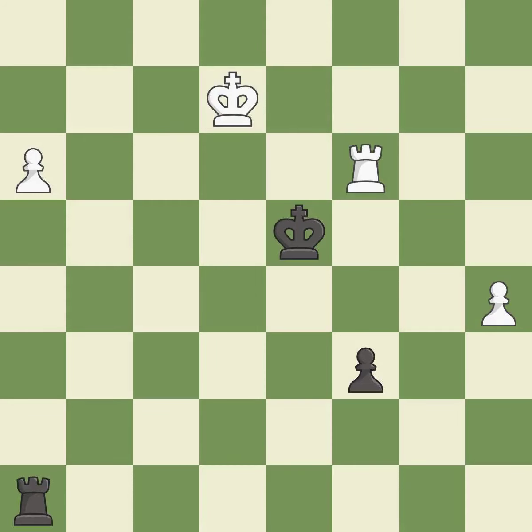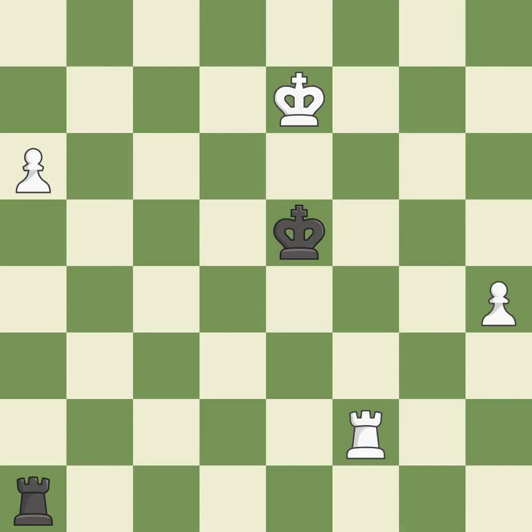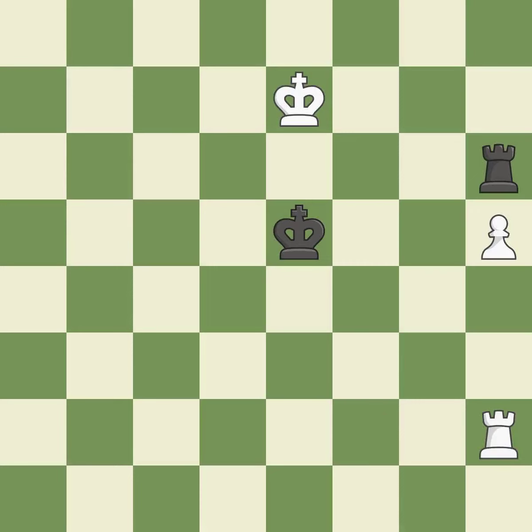The attacked rook is defended. The passed pawn moves towards its goal, threatening to promote to a queen. An equal trade follows — the only move that works — stopping the opponent from promoting. A great move defends and pushes the passed pawn further. The strongest option is played. A pawn under attack with no defenders is defended. Very precise play throughout this final phase of the game.